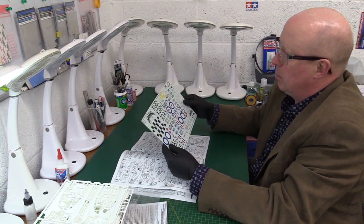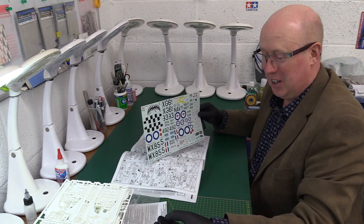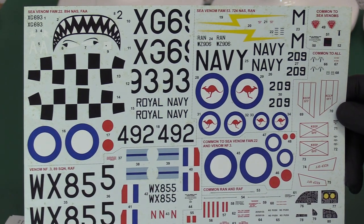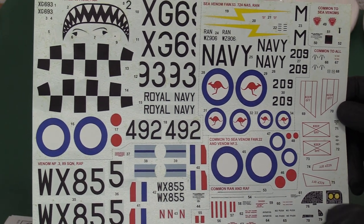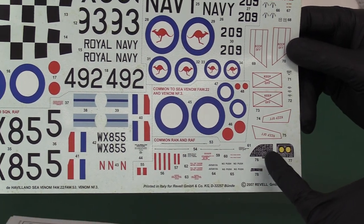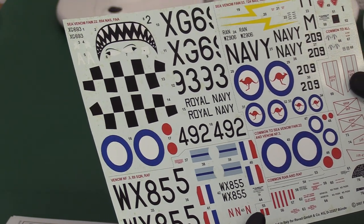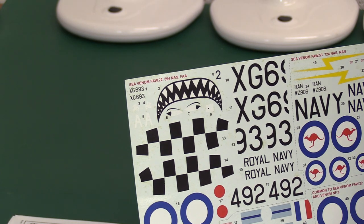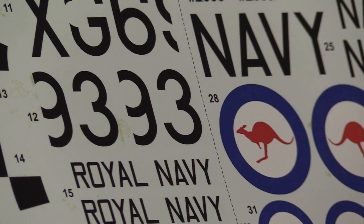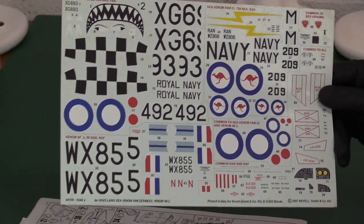Let's see what Revell deliver for us — we've got some lovely decals, very nice. Printed in Italy for Revell, these are going to be Cartograph. We've got the RZ markings, very nice stencils, nice instruments. These are nicer than the original Matchbox ones in terms of quality. Everybody likes the shark's mouth — they're nice, with a real quality satiny matte finish. Very nice decals indeed.